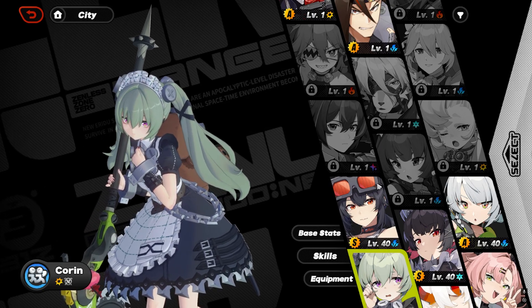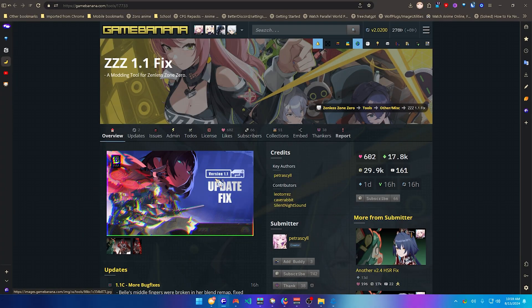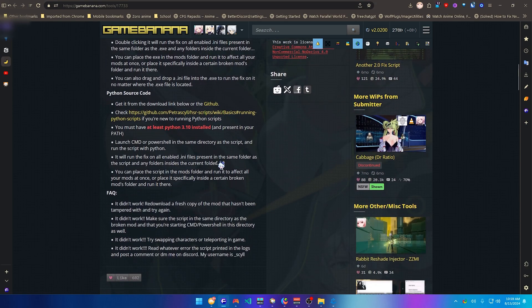So let's get started. Firstly, I'm going to leave the tool down below in the description where you can install it — it will automatically update your skins. Before starting, be sure you have Python 3.10 installed; I'll leave a link in the description so you can download it.